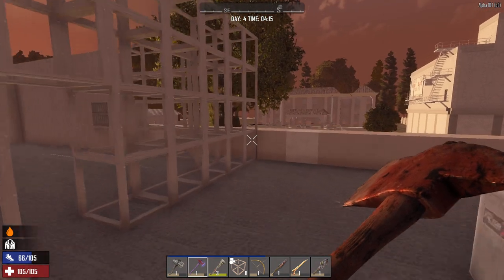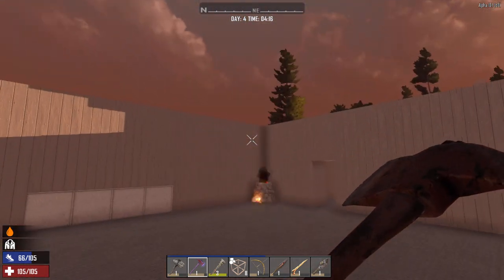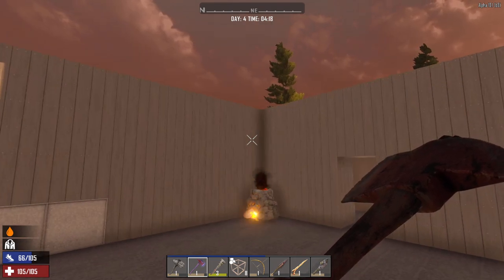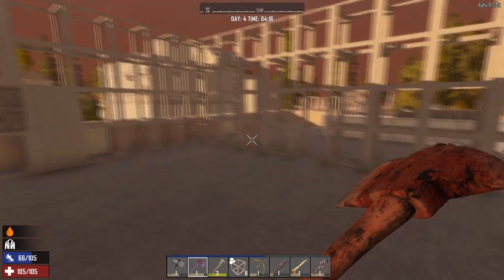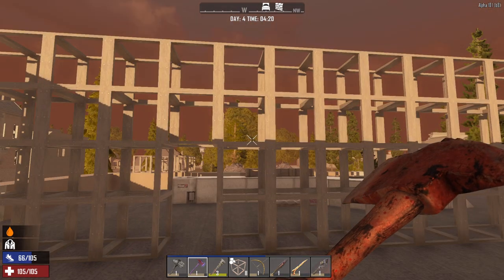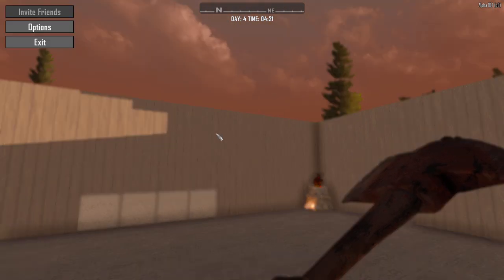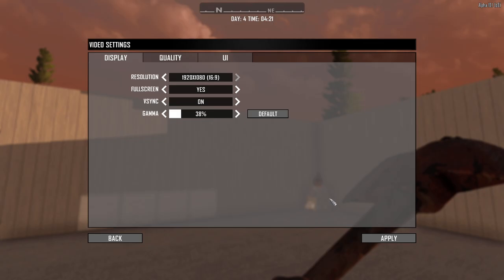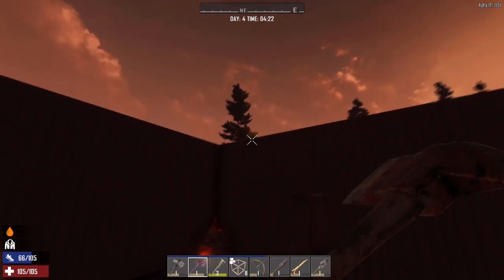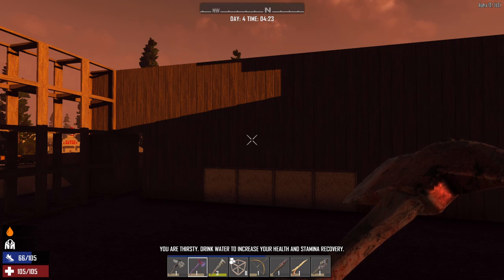Hey guys, how are we doing? Welcome back to another video. We are back in 7 Days to Die Alpha 18 Stable Build — actually on 18.1 Stable Build, which came out not too long ago. We're back in the new world that I've set up and actually got productive overnight, so I thought I'd quickly show you guys what I've done. I'm just going to go to default Gamma so you guys can have a better look and a little bit more contrast in the video.